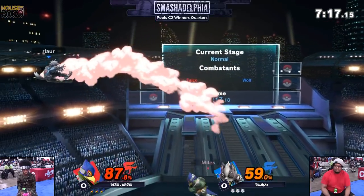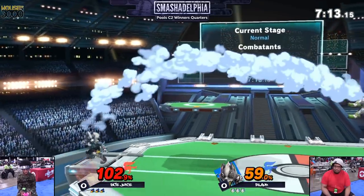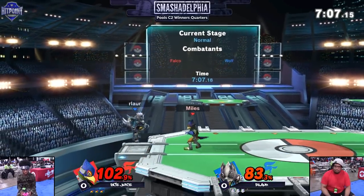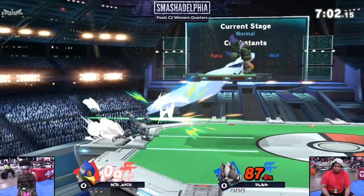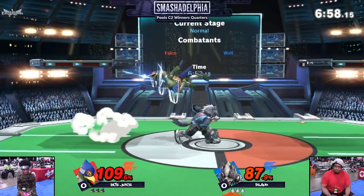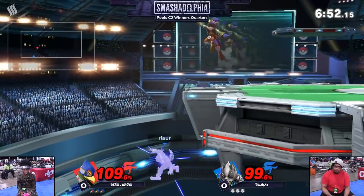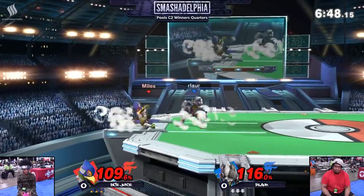Juice actually looking a little frazzled at the beginning. But those combos that Juice gets — the throws into the fairs — they hurt. That falling neutral air into the up tilt is going to be a bread and butter. He's got Juice off stage now. Waits a little bit long on the down smash. He's going to dash forward up tilt a lot, trying to catch his opponent moving forward or jumping out of shield. And look at this ledge trapping, fading back with the down air, then doing another move to catch whatever option Arlor's going for.